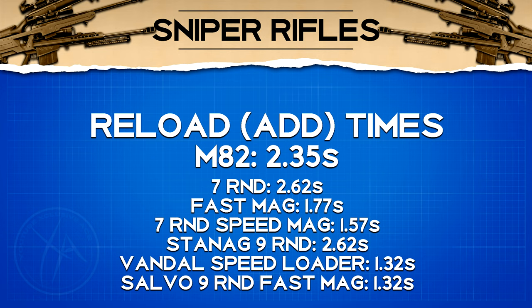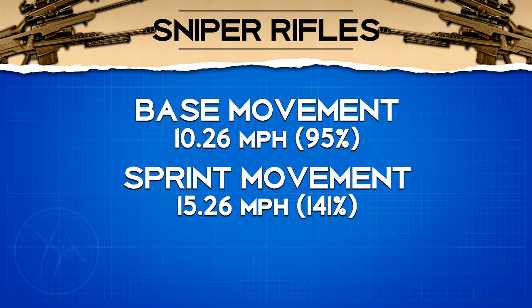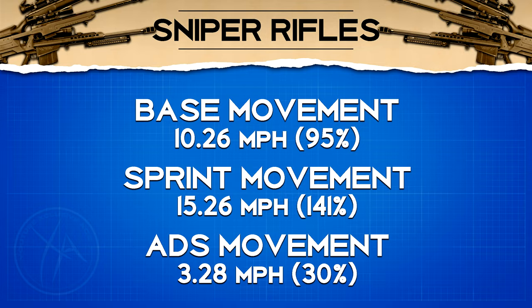Movement speeds are identical across all three sniper rifles. Base movement speed is 95, equal to assault rifles. Sprint movement speed is 141, which is very respectable. However, aim down sight movement speed is extremely slow at just 30 percent.